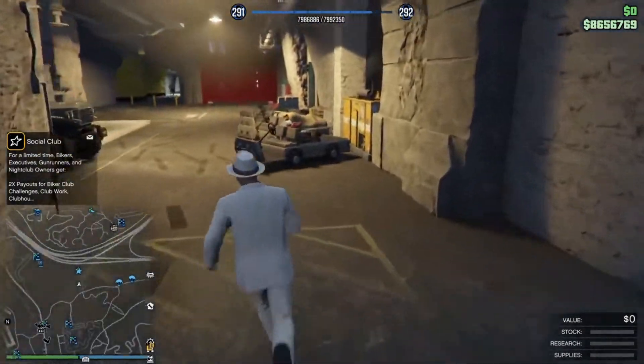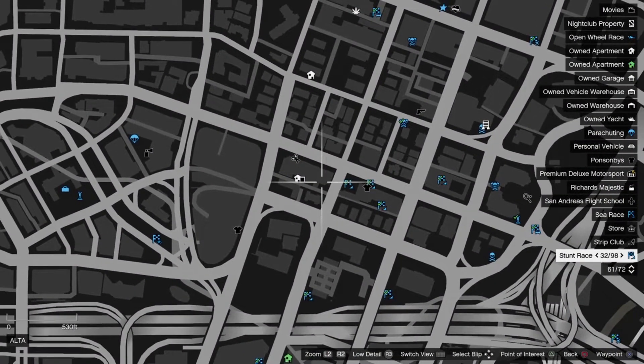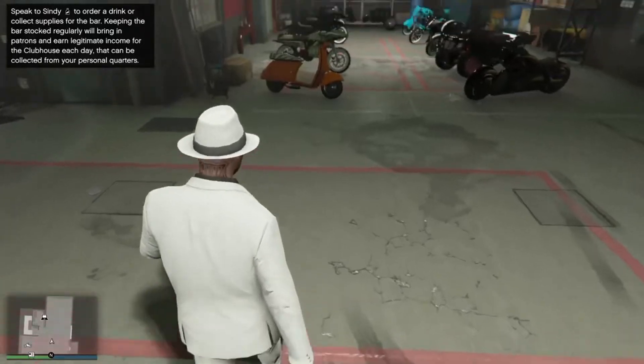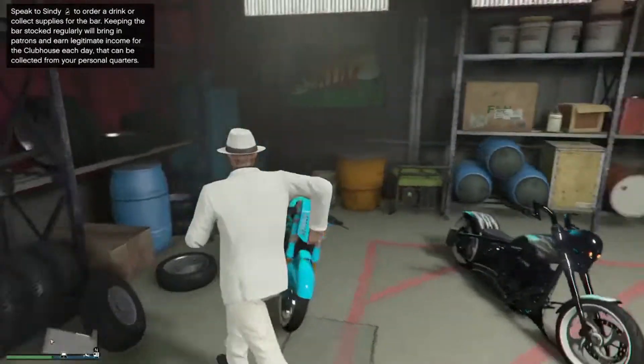Once you have parked it, go outside and make your way all the way to your MC club. You'll need to make space or just have any bike in there. Once you're over there, all you want to do is hop in any bike — it doesn't matter which one, just hop in a random bike.